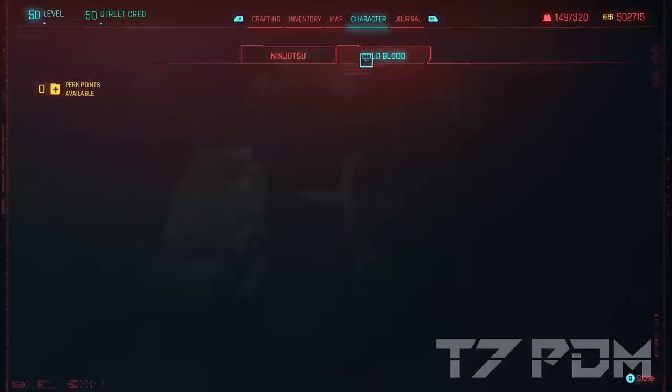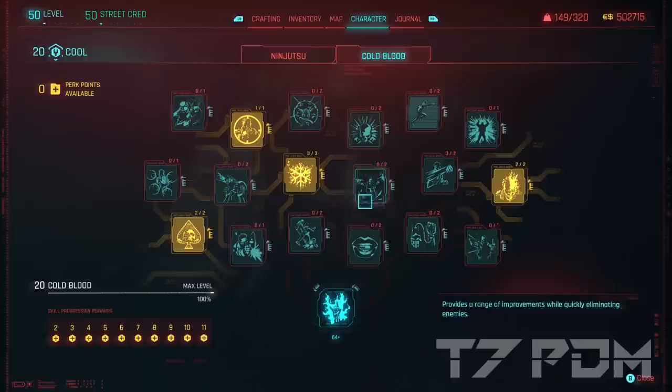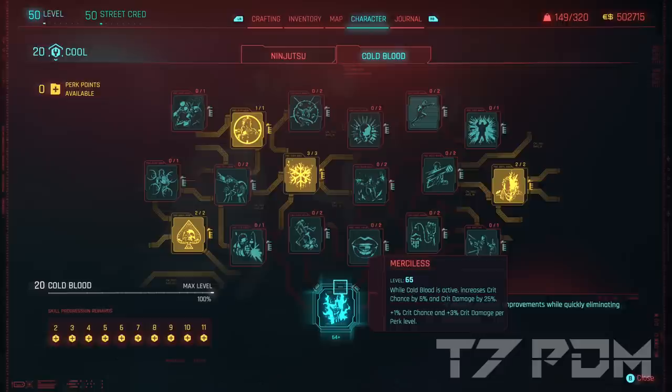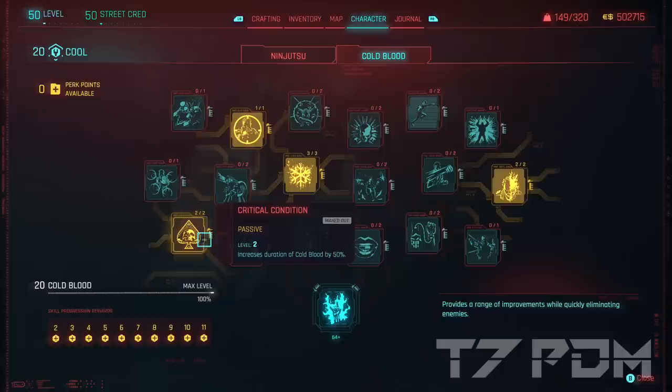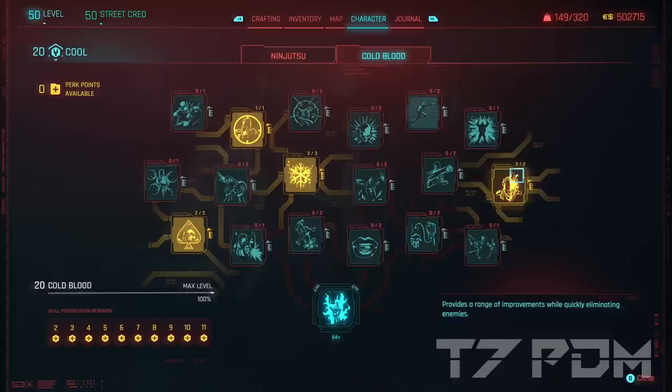We will go for a total of 65 points into Merciless, which is basically all the remaining points you have for your build. When you exceed over 55 or 60 points, you will have 100% crit chance with any weapon as long as Coldblood is active. So the only goal here is to remain Coldblood active as long as possible. To reach that, we have to go for 3 points on Coldblood: removing every Coldblood stack one by one, increasing the duration by 50%, and adding 2 additional stacks of Coldblood. That will ensure that you will have Coldblood active for over a minute. Any other perks in this tree can be completely ignored — you only want to have this active as long as possible.